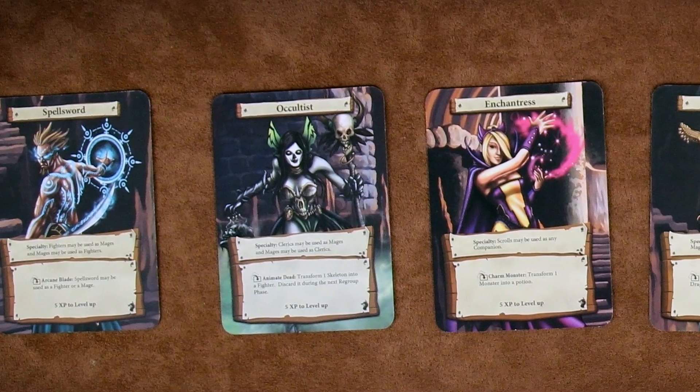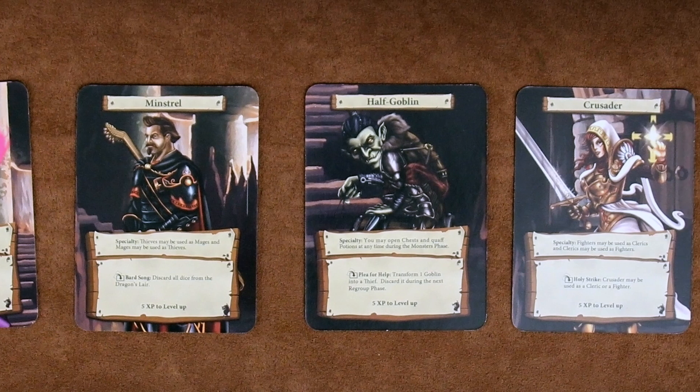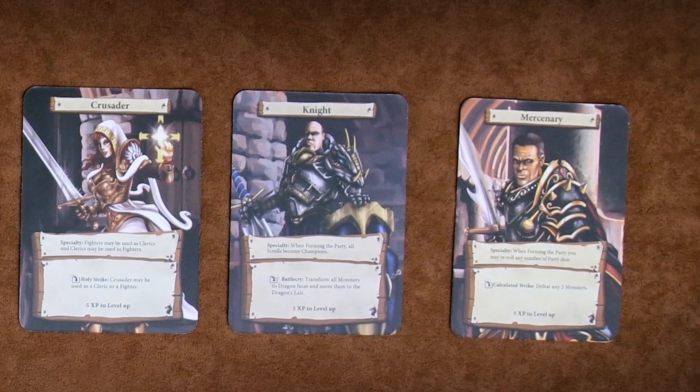During this phase, you can also use a scroll to re-roll any number of dungeon and companion dice. Your hero also has a special ability which can be used at will, and an ultimate ability which they can use once per delve. If you fail to defeat all of the monsters at a particular level, then your delve immediately ends and you don't get any experience points.